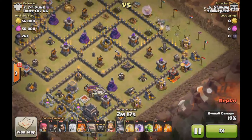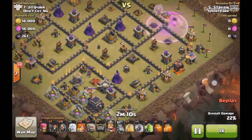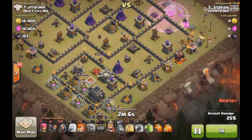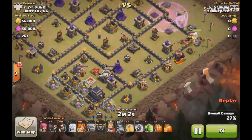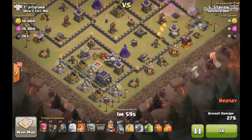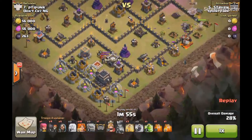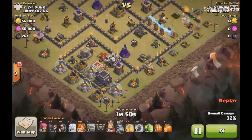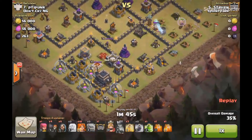As his queen is nearing the corner of his entry, he's going to now start dropping his funneling troops on the south side. He drops his first golem and a couple of wall breakers just to help make sure they go inside that particular chamber. He drops a couple of wizards down to make sure the queen doesn't walk, and the queen with the healers and the golem tanking takes out that Tesla farm.